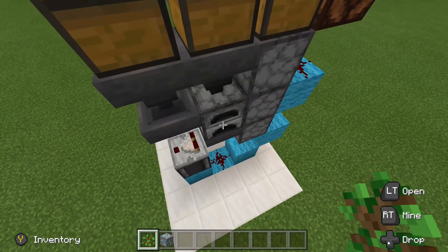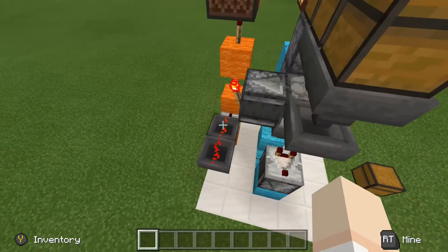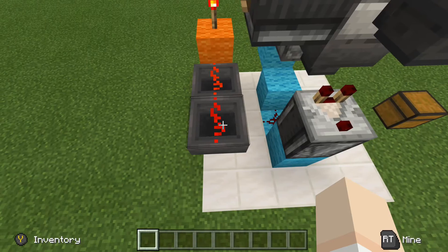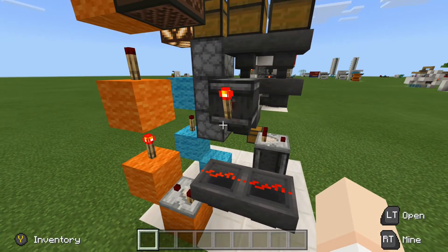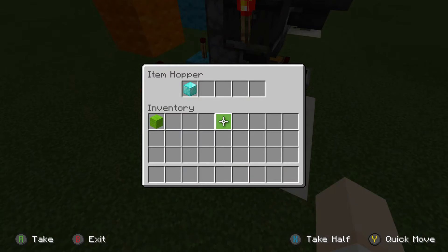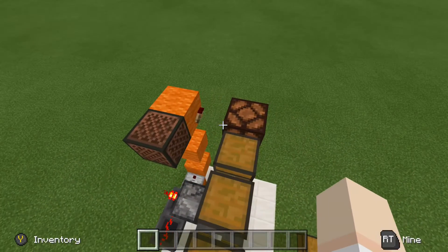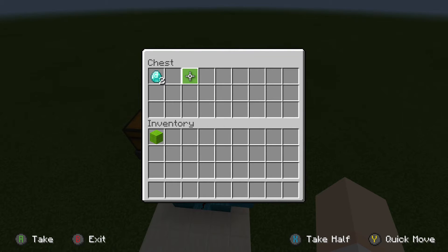I'll go ahead and run it one more time just so we can get a better look. Fuel, diamond ore — that is in there. Our lamp is on. The item has now pushed over to this hopper. So once it shuts off, that activates the T flip-flop once again and pushes this item back over to the left hopper. Our redstone lamp has turned off, and then of course we open up our chest and there are our diamonds.